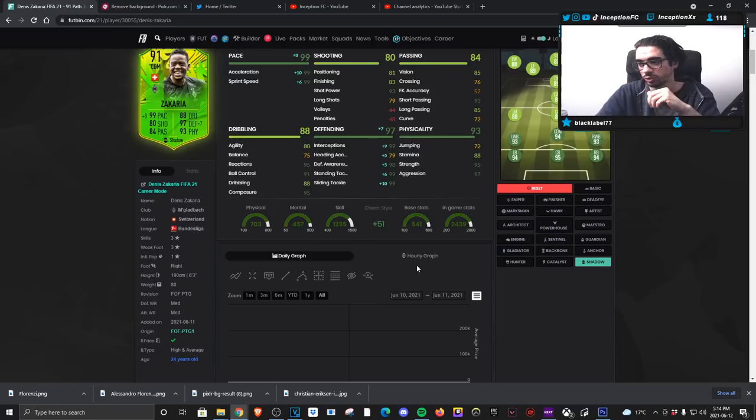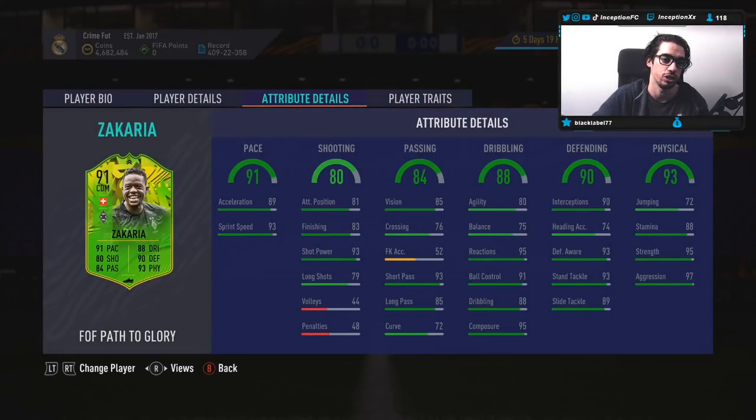Again, with the Shadow chemistry style, we will be boosting his defensive stats to essentially be perfect. That, while being 6'3" and a high and average body type, will be very interesting. For physical stats, he has that body type to work with 95 strength, 97 aggression, and 88 stamina. I do mostly see this card being used in the CDM position, but with medium-medium work rates, he could be very nice to use in that center back position.